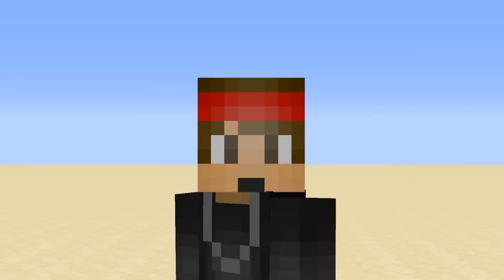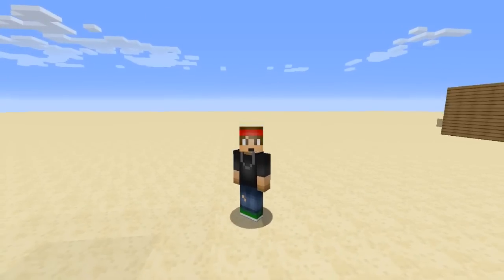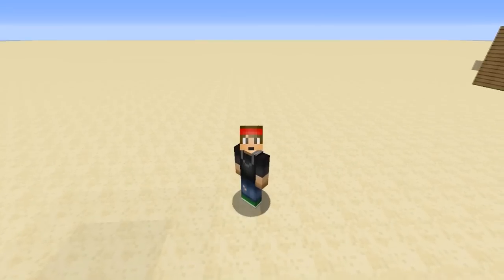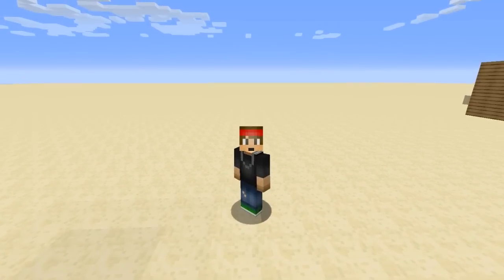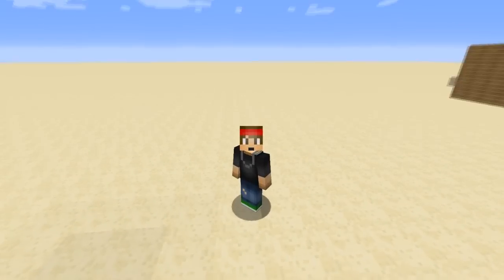Today we're going to be doing this really unique plugin called Reputation. It's really good for RPG servers and it creates a whole reputation system on your server. If you're good on your server you'll have a good reputation; if you're bad you'll have a bad one. Having a good reputation means killing evil mobs like skeletons, creepers, and zombies. Having a bad reputation means killing players, NPCs, and farm animals like pigs and cows.